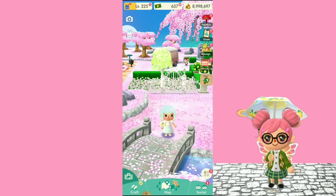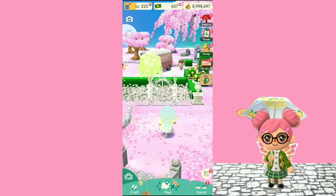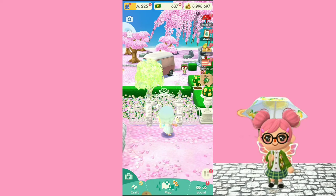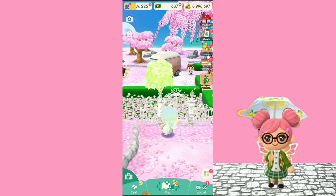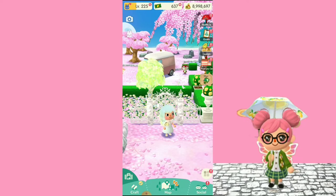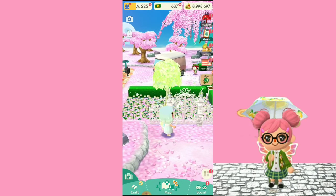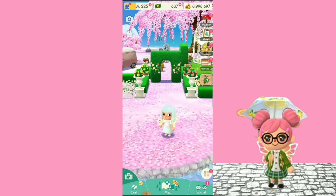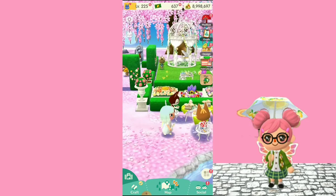We got all of Piper's fortune cookie items over here. I decided to make a closed garden over here — we got the butterflies, we have the glowing tree, and we got some flowers on the floor which I really really love. I feel like this gate is so beautiful. Here's the entrance to the garden over there.